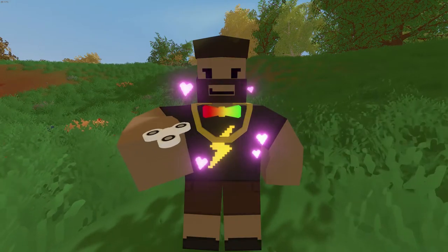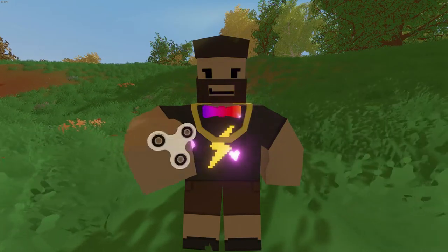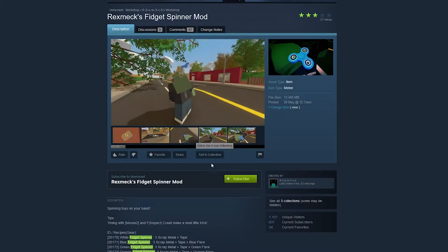Hey, how's it going guys? So in this video I'm going to show you how you can get your own fidget spinner in Unturned. To actually install the mod you have to click on the link in the description below, then you will get redirected to this page.